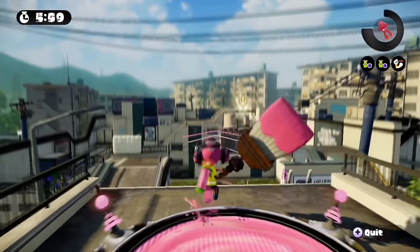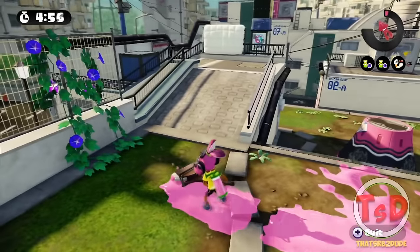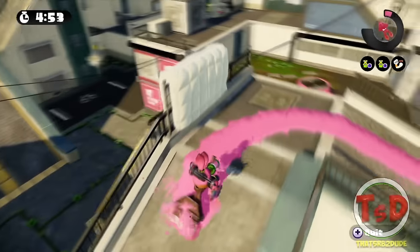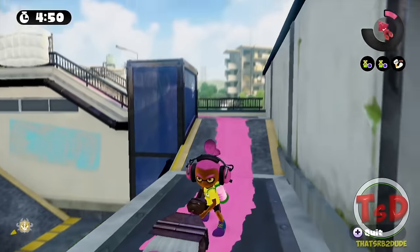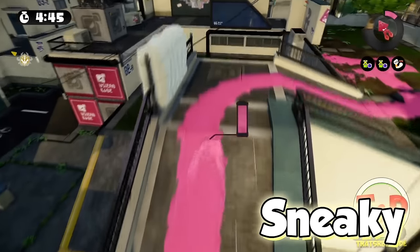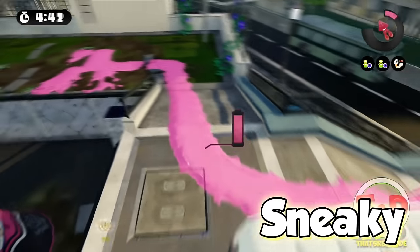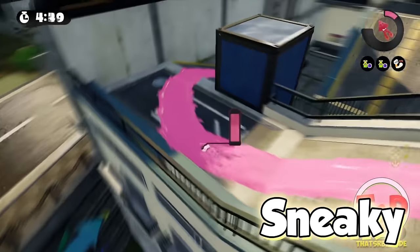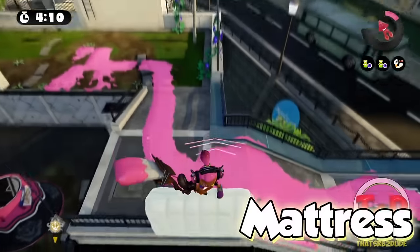So here we are in Flounder Heights, and this is the first callout I'm going to mention to you guys. This entire area that I'm painting is known as sneaky. We call it that mainly because it's a sneaky way to get into your opponent's spawn, and it's also a great route for actually bringing the rainmaker — as you can see, the pedestal is right there. You just have to swim a little bit and then jump on the pedestal to finish the job.